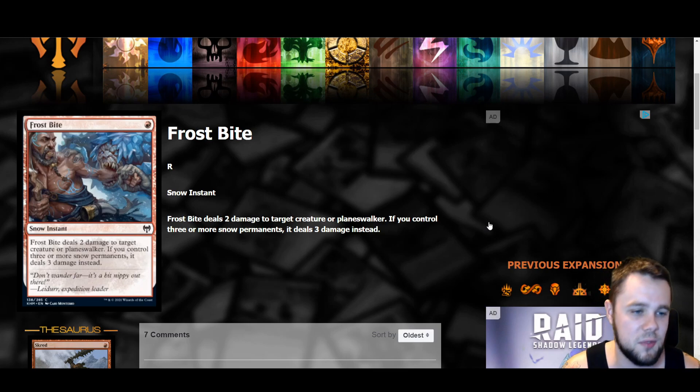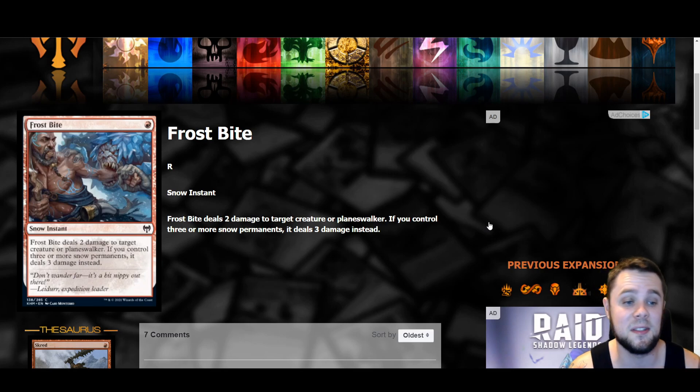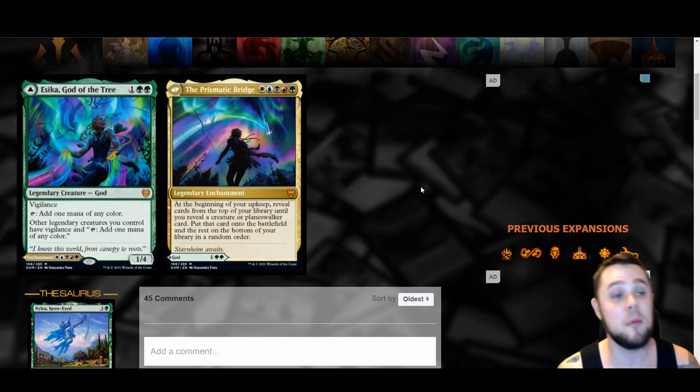Last red card is Frostbite — a single red instant that deals two damage to target creature or planeswalker, but if you control three or more snow permanents it deals three damage instead. This is just like Fiery Impulse back in standard but for snow. The thing I want to see is whether there are any downsides to playing snow — if we just get to a place where all our basic lands are snow lands, this is a really good card. These kinds of effects usually have playable spots in standard.